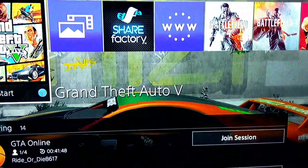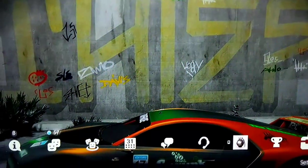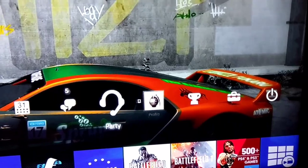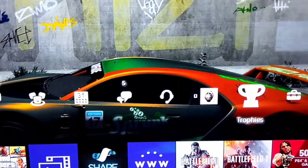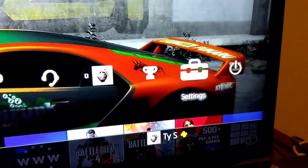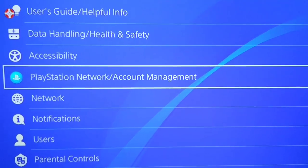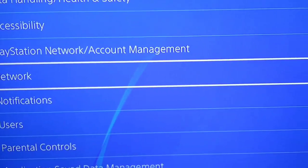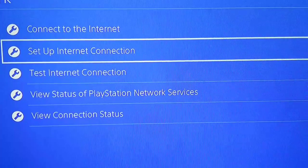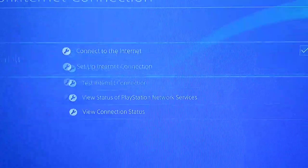Here's how you do it. Tap your PlayStation button on your controller to go to your home screen. Go up to your icon bar — your settings area — and then go to Settings, the little briefcase or box icon. Hit X on that. You'll come to a screen we've all seen. Then go to Network and hit X on that.